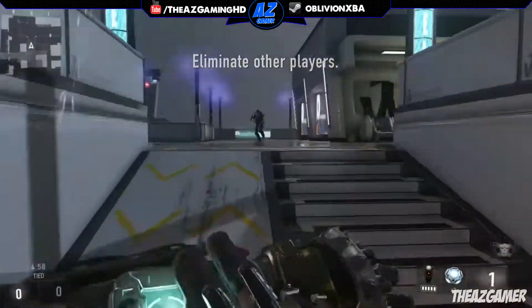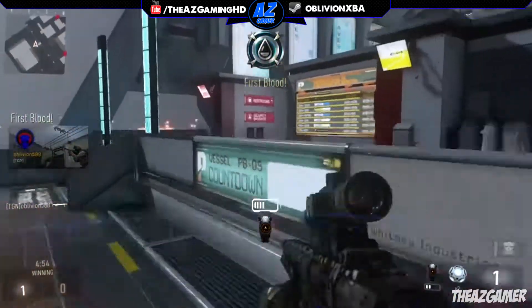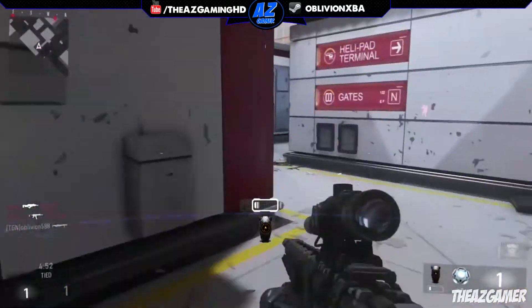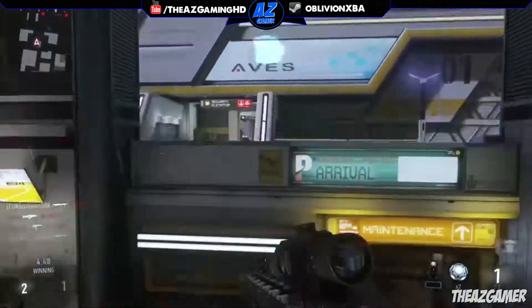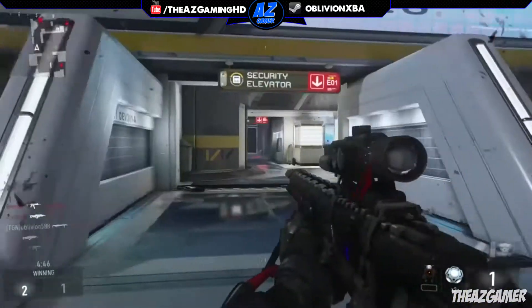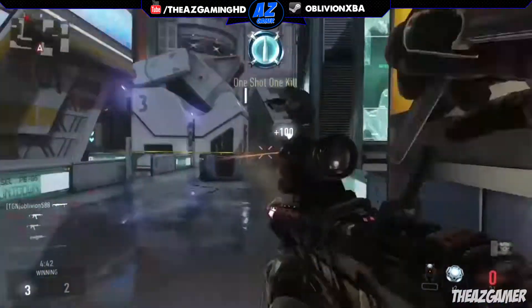Yo, what is up guys, it's DayZGamer here and today we have the 11th episode of the Call of Duty Advanced Warfare Weapon Guide series. In this video we're covering the first sniper rifle I've covered, which is the Mors. It's fairly popular in Call of Duty Advanced Warfare due to its exceptional ability at quick scoping and its amazing damage, so let's get straight down to it.